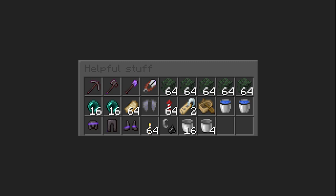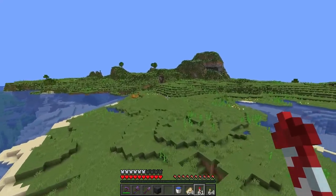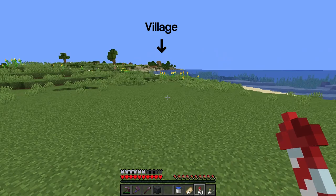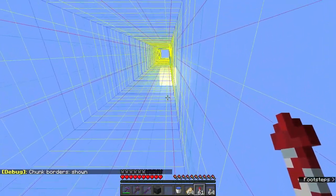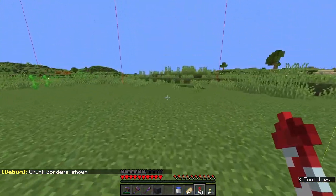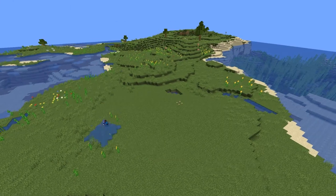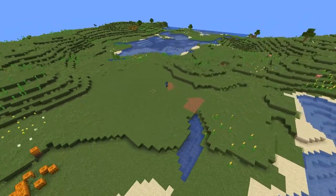A silk touch pickaxe is recommended. To start, find a nice plain or plateau-like area. Make sure it's in a place where you can easily get a couple of villagers to. Press F3+G or function F3+G to turn on chunk borders. The farm doesn't have to be chunk aligned, but it helps a lot with building to have the lines as directions. Roughly clear out a 30x30 area centered on the chunk in the middle and light up the area.